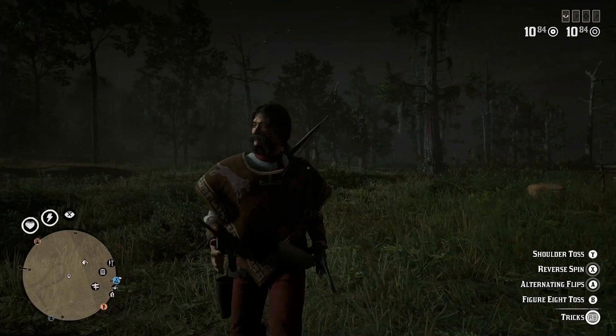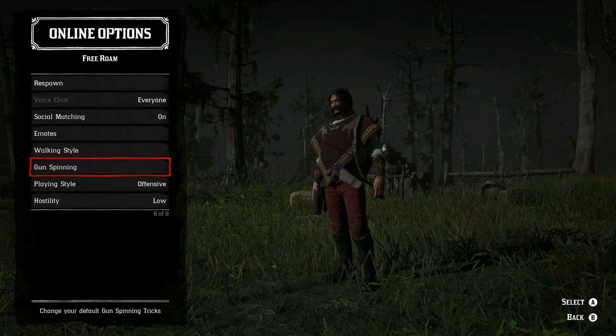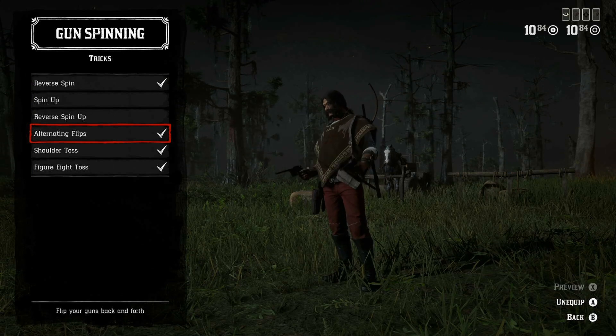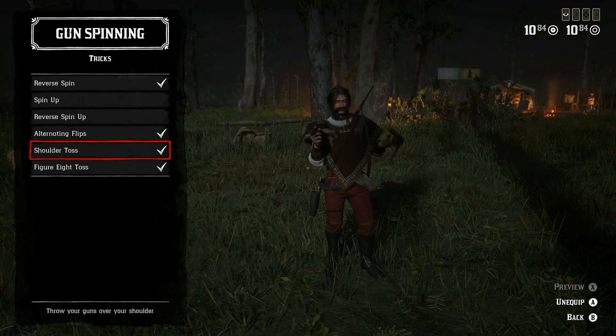How do you use these new gun tricks? Just open the left menu, go to online options, and check the gun spinning category — there will be all the tricks available. You can preview them and decide whether you like them, and if you want to, you can equip them. Only 4 gun tricks can be equipped at the same time.